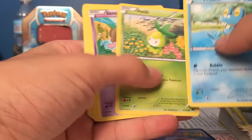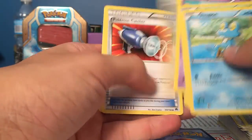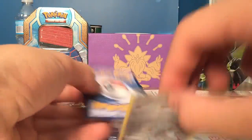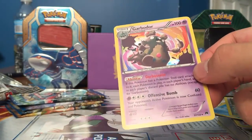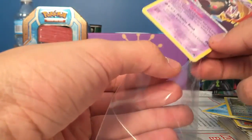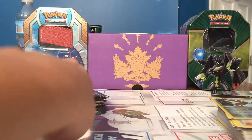We have a Froakie, Petilil, Skrelp, Corsola, Hoothoot, Psychic's Third Eye, Pokemon Catcher, and Purugly. Our Reverse is a Mawile, and our Rare is a Garbodor Holo Rare. That's not too bad to get two of these. I know there are Garbodor variant decks, so that's cool to have those.